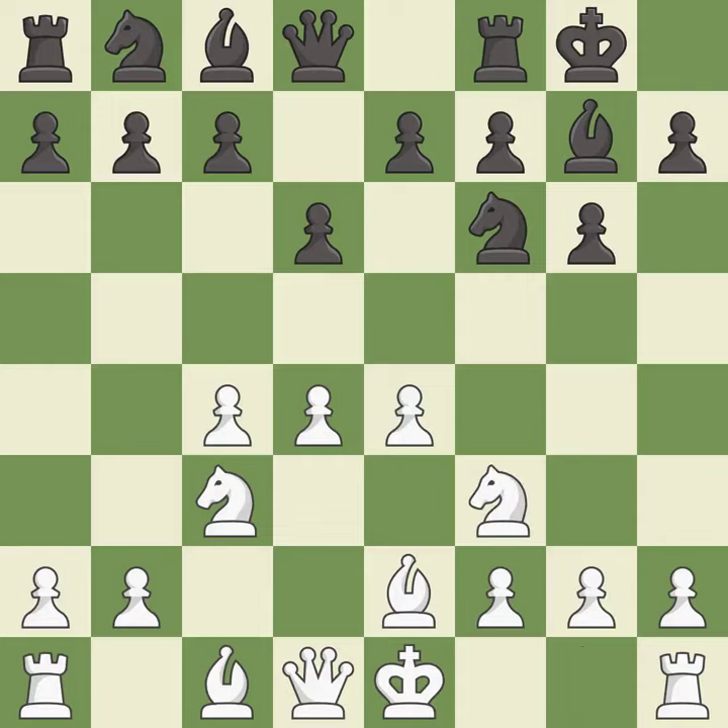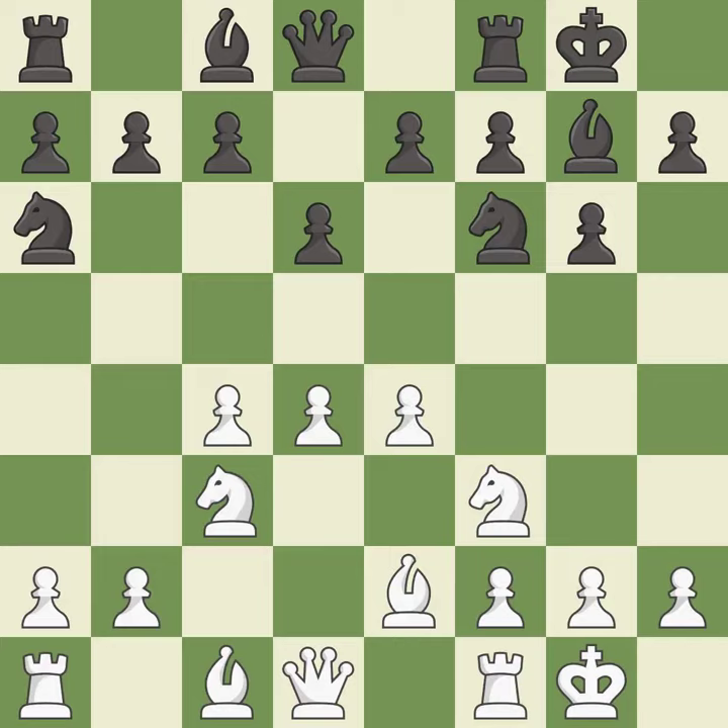Nf3 develops the knight, defends the d4 pawn, controls the e5 square, and prepares to castle. Na6 develops the knight to the edge of the board but prepares the c5 pawn push. Castling gets the king out of the center and activates the rook.